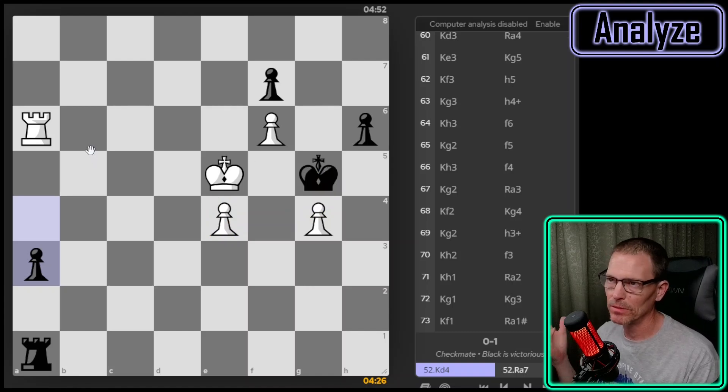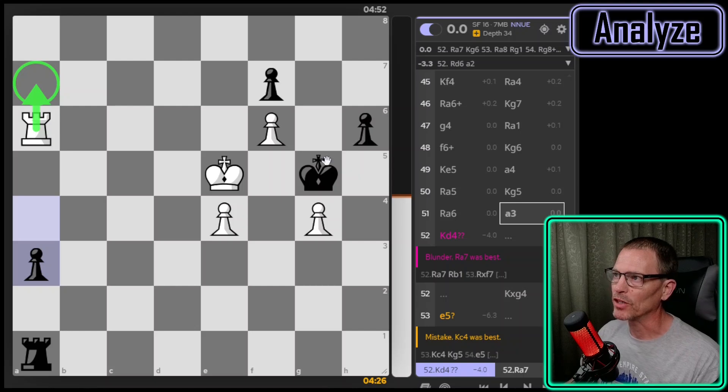But there's one move here that saves it according to Stockfish — this should almost be a puzzle. It's a huge difference: zero for this move and losing for all other moves. Any other move loses; this one move keeps us drawn, and that's dropping the rook back one. If I turn on the lines, you can see that rook to a7 is my only move that keeps us even.